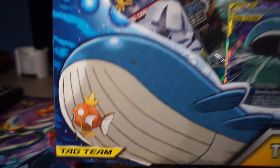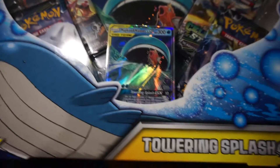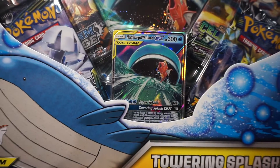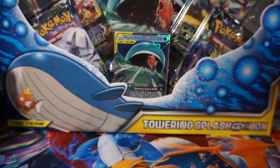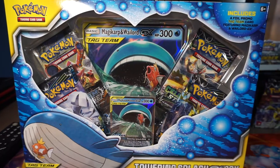Hey y'all, I picked up a new product that just came out last week I think. This is the Towering Splash GX Box. It's my very first tag team card. And if you can see, the design has a large tail on it.